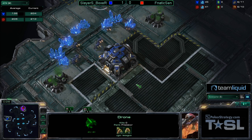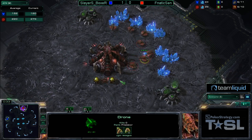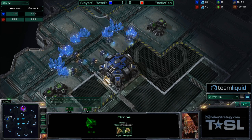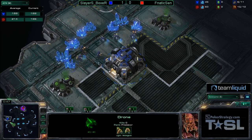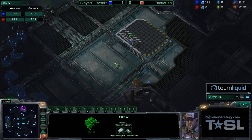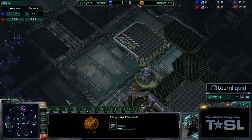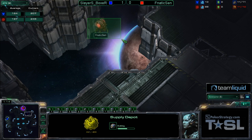We have game two between Fnatic MSI Sen, who spawned in the north position as the lush red Zerg, and in the left position we have Slayer's Boxer. He is blue, going to have that nice, clean, refined blue shade. Beginning here on Terminus RE — perhaps the largest map ever created in any RTS. Well, I guess Taldurian Altar's bigger, but either way, this is a big map.